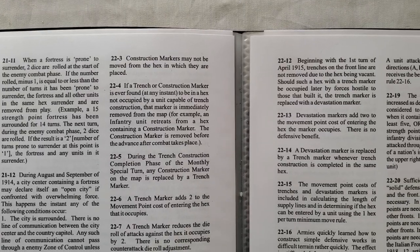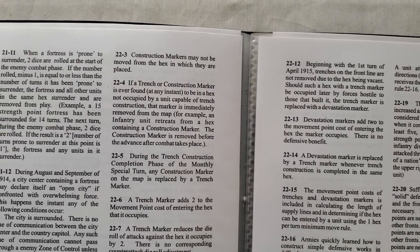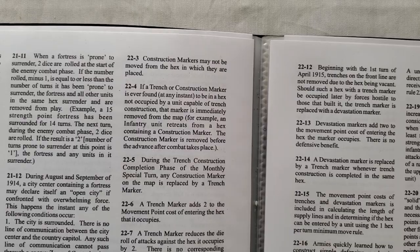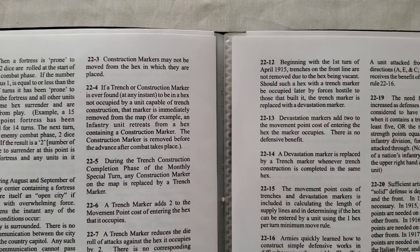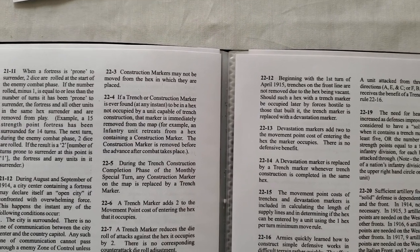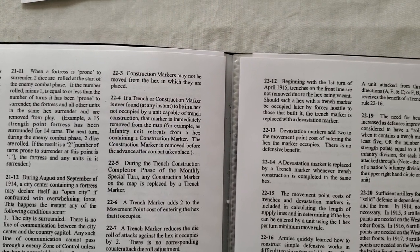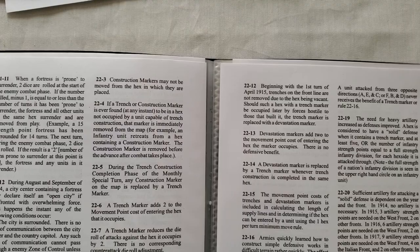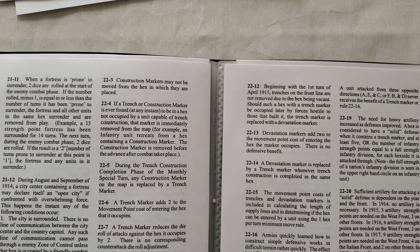I'm going to hit pause. I just found out that that trench should have been turned into a devastation marker a long time ago, because I should not be allowed to have that trench vacant. I thought it was only the construction marker, but take a look — rule 22.4: if a trench or construction marker is ever found at any instant to be in a hex not occupied by a unit capable of trench construction, that marker is immediately removed from the map.